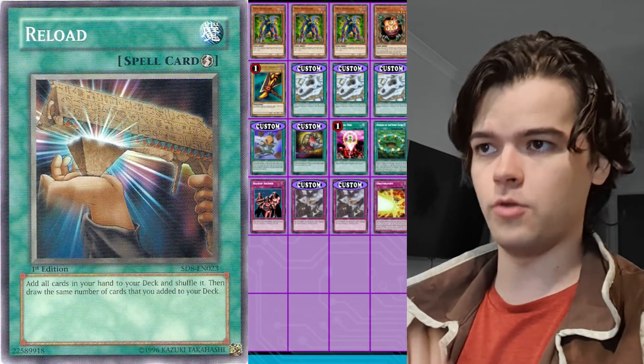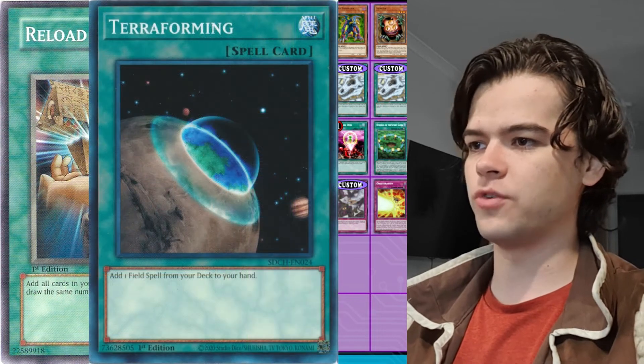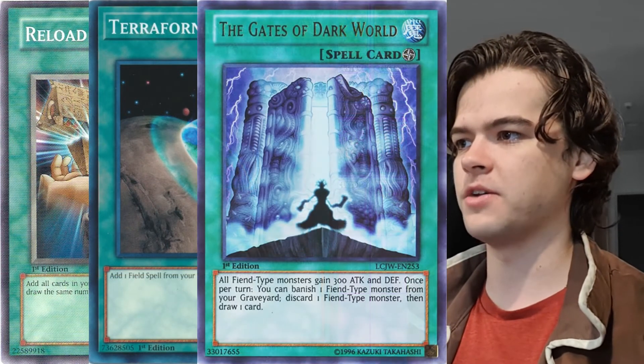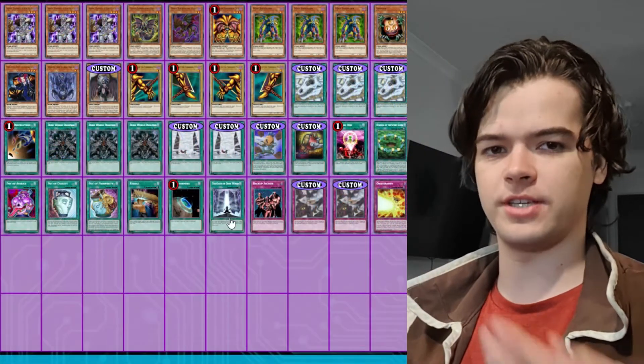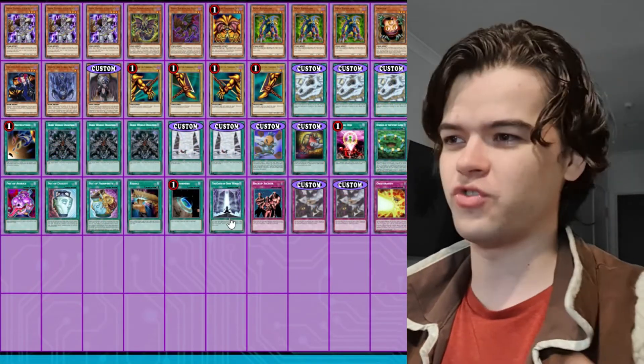We have one copy of Reload, which Yubel again uses in her deck. One copy of Terraforming, which adds one copy of the Gates of Dark World — another Reloady card. Discard a card to draw a card, or discard a Fiend, and it works with the whole Fiend strategy as well.